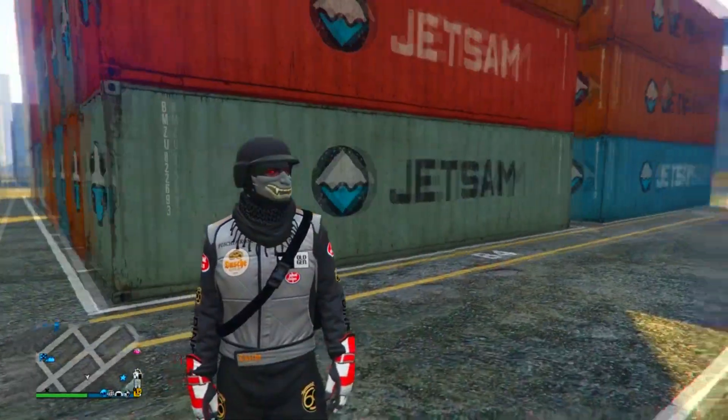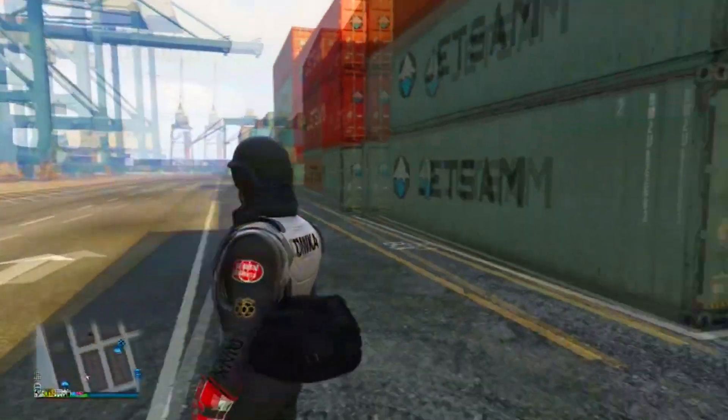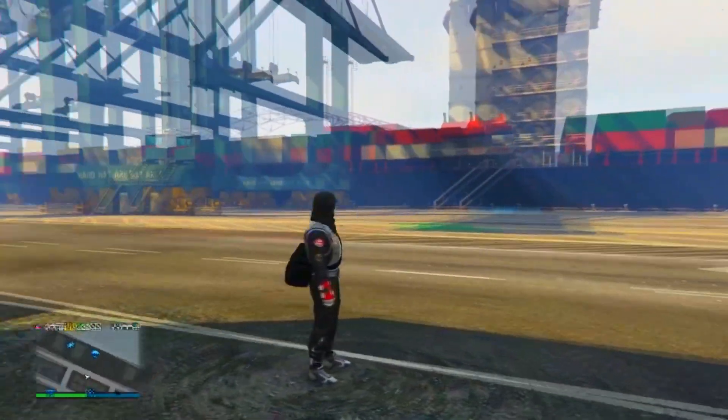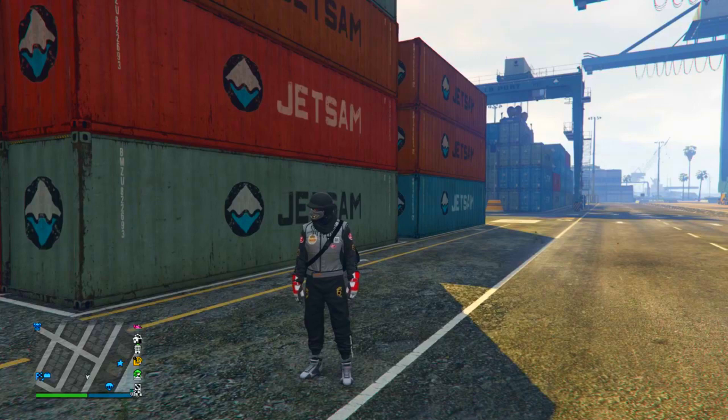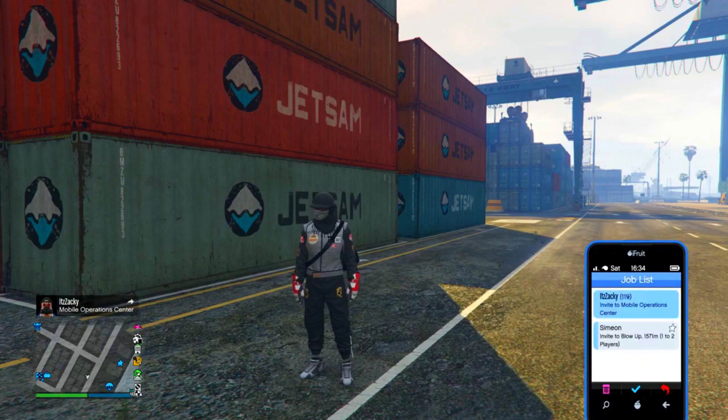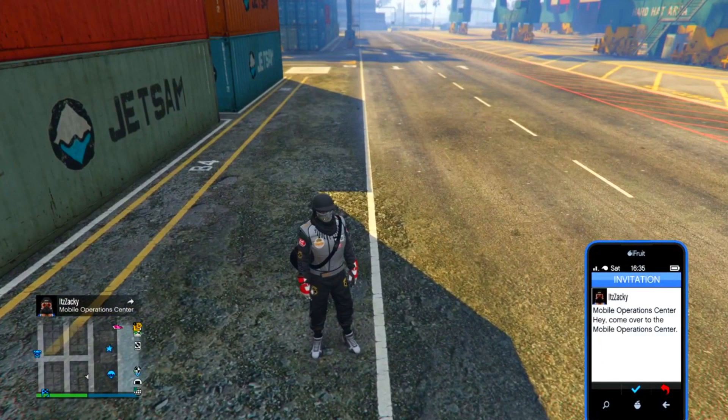Continuing from the glitch, all you want to do at this point is tell your friend to walk into his MOC. When he's walked in, tell him to invite you to his MOC, and all you want to do is pull up your phone and join the MOC invite. When you join the MOC invite, you will get another infinite loading black screen.